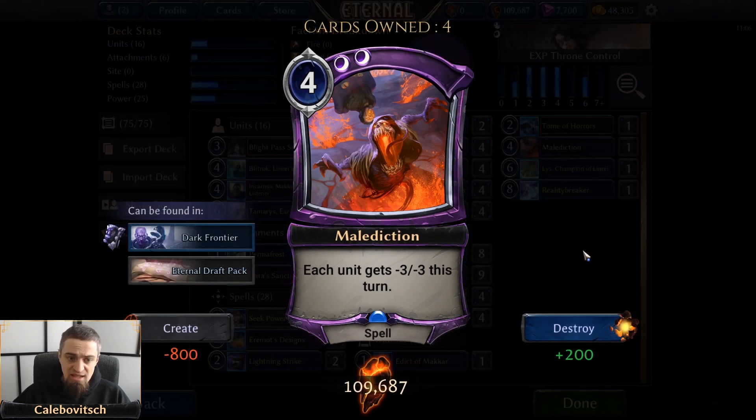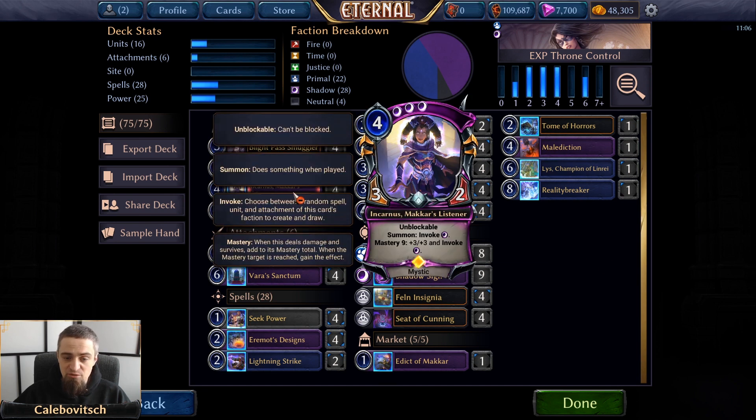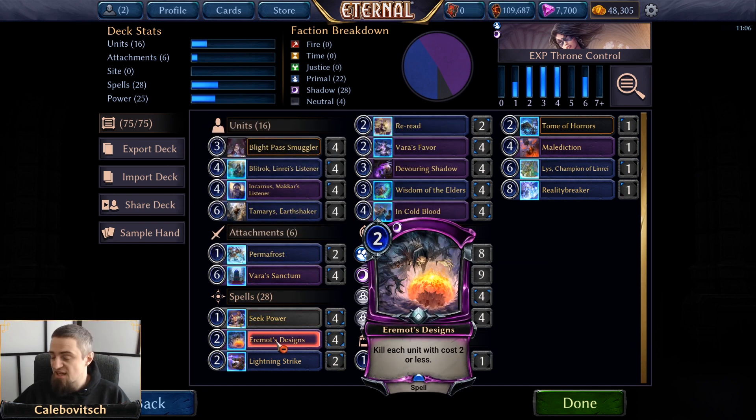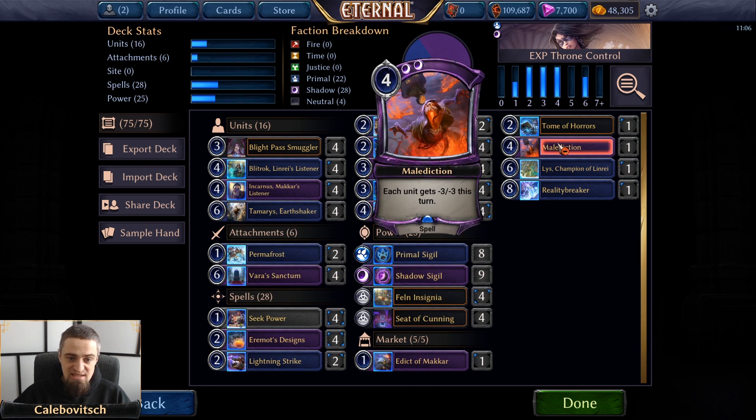Let's get to Malediction — a 4-cost double shadow spell that gives each unit minus 3/minus 3 this turn. Everyone in your decklist is safe aside from Incarnus. Also, everyone is safe from Eremoth's Designs. So this is really a safe pick against any and all aggro decks.